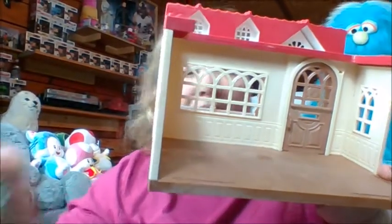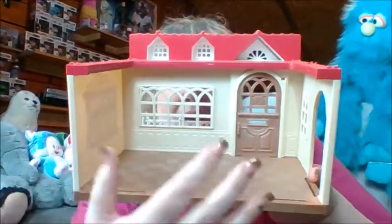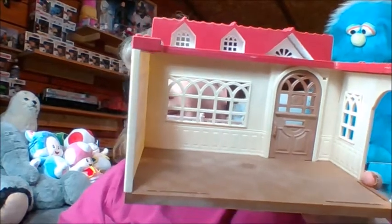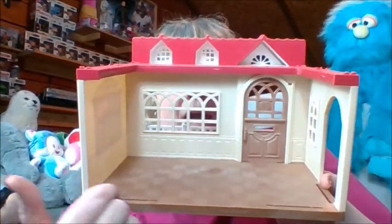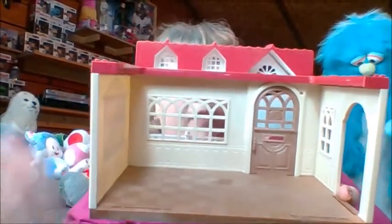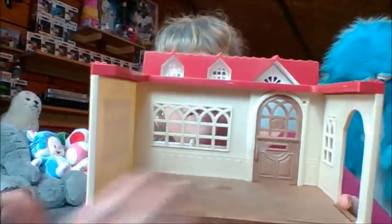With this, it comes with this piece, but you can get one of the other furniture items too. They have multiple like living room, kitchen, and different sets that you can actually get to put in here — dining room sets and everything. Like I said, I'm going to have to show you more once I get my setup done.